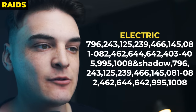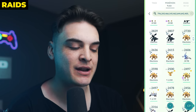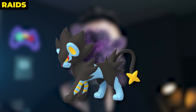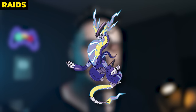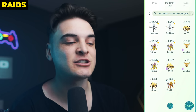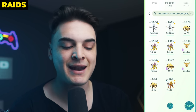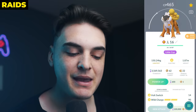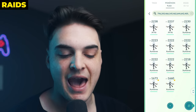The search thread on screen right now is the electric meta-relevant search thread we've created. I have it here auto-saved, and this search thread will show you Zekroms, shadow Raikous, shadow Electivires, shadow Zapdos, shadow Magnezones, Zekroms, Therian Thunderus, shadow Luxrays, Electivires, Raikous, Magnezones, Zapdos, Iron Thorns, and Meridiem in your search thread. These search threads are actually created to be future-proof, in which new meta-relevant Pokemon that come to the game will automatically show up here when they come to the game.